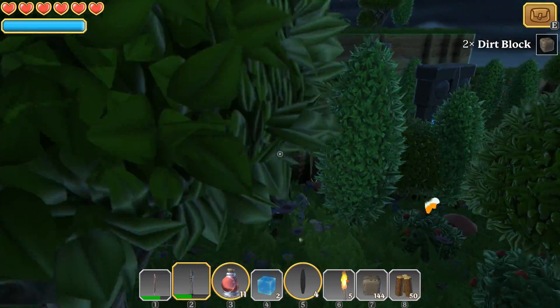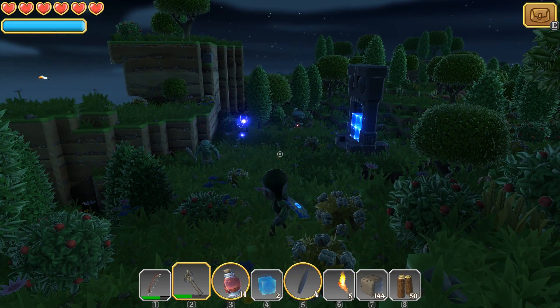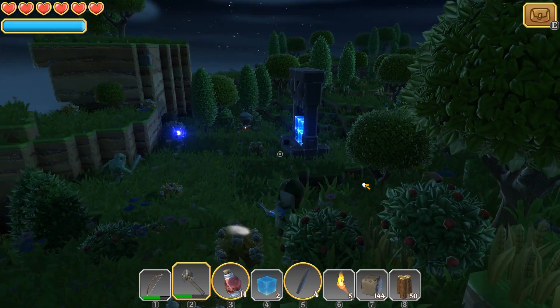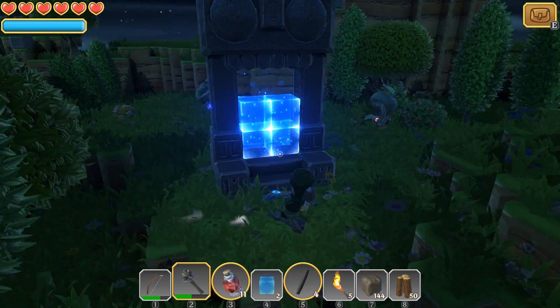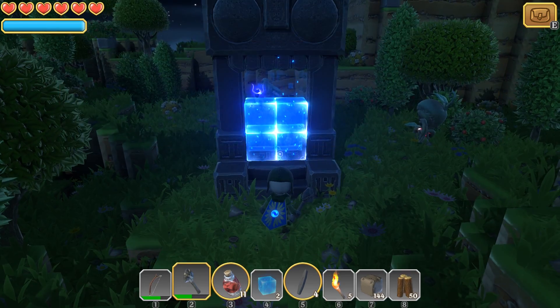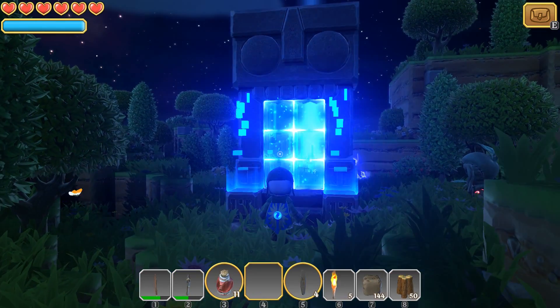Now that night has fallen, we've got some slightly different enemies — more dangerous enemies — in addition to our regular ones. Let's see if we can just ignore them and get... there we go, let's get the hell out of here. Warping to Cactus Flats.